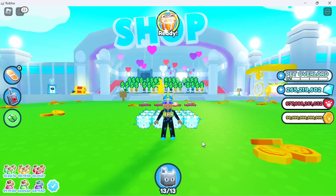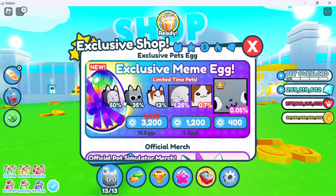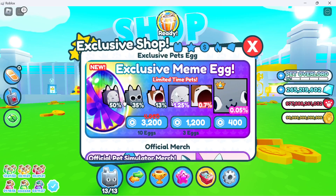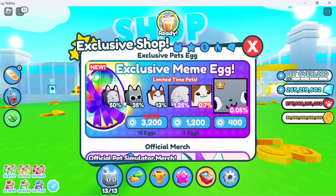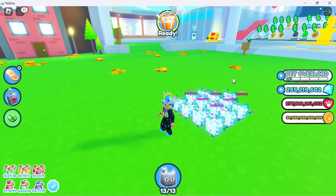What's up guys, it's Baby here back with another Roblox video. Today we're in Pet Simulator X to show you how to make billions of gems. I'm making this video specifically for free-to-play because the most OP method — buying exclusive meme eggs and selling them for billions — isn't accessible to most people, so we're going to be doing this free-to-play method.